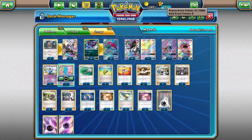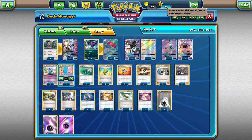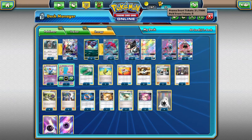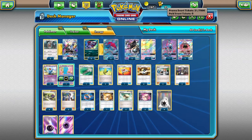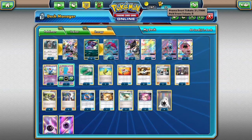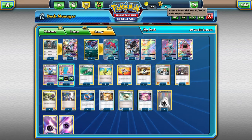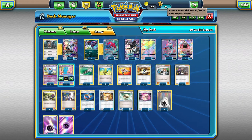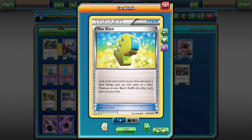On to the trainers: we have one Field Blower, mostly to bounce a stadium or tool that's hindering us. We have three Max Elixirs because we play 10 psychic energies — if we can hit a psychic energy onto Necrozma and then play a Double Colorless, Necrozma's ready in one turn. We play a lot of basics so there are plenty of targets for Max Elixir. We play one Rescue Stretcher to get back evolutions if we have to throw them away early, though it'll primarily be used for Zoroark and Sylvally. Four Ultra Balls, pretty standard.